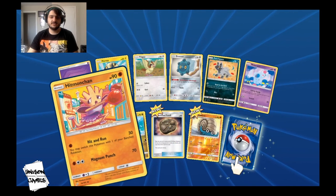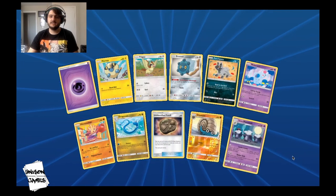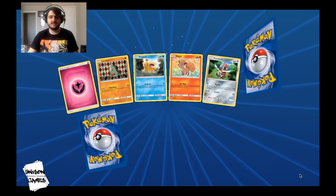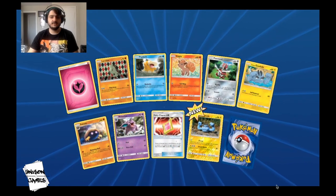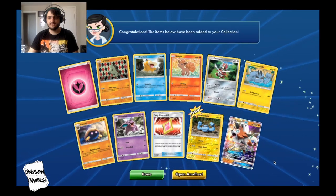Another Hitmonchan, which is cool. Another Unidentified Fossil and Alolan Marowak. We got two packs left — we got the Jirachi and the Absol, so we can't complain too much even if we don't pull other stuff. Full Art Erica is nice too.